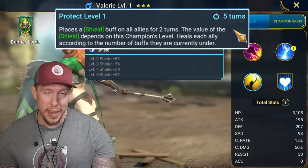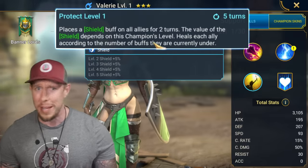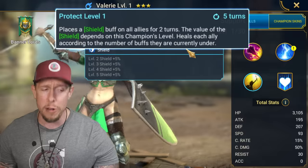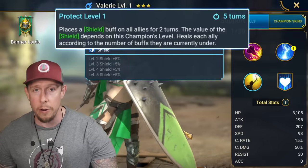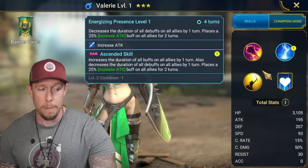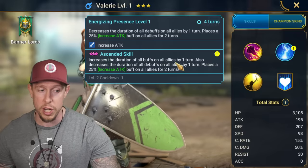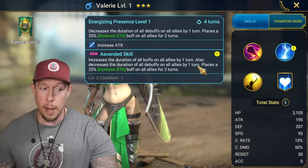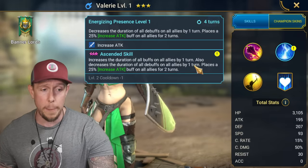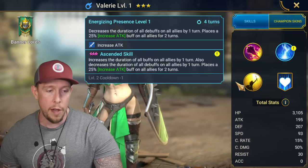A lot of new players don't recognize how good this ability is. Increasing the duration of buffs is tremendous, and you also get increased attack — it's not the big version, but it's still great to have, especially if you don't have another increased attack champion on your team. She also has a shield, albeit on a five-turn cooldown, but a pretty decent shield based on her level. It also heals each ally according to the number of buffs they are currently under. She's definitely a very viable support champion, if nothing else than for Bannerlore's Faction Wars. We want to have her fast because buffers that extend buff duration and reduce debuff duration — sometimes one turn is all you need to remove a debuff. You want those champions to generally be a little bit faster to keep up with the cooldowns.